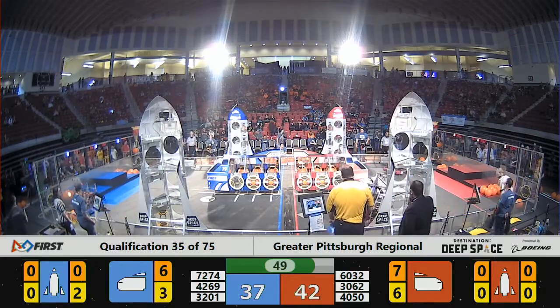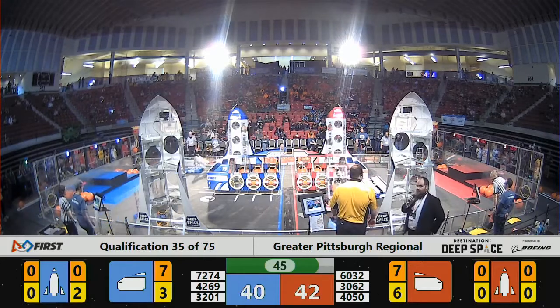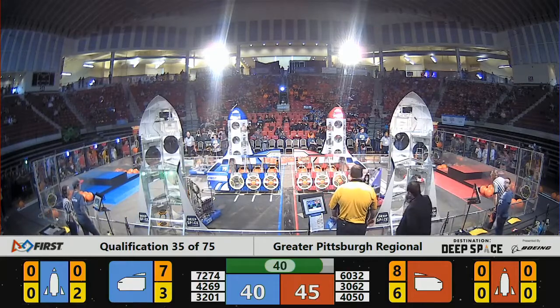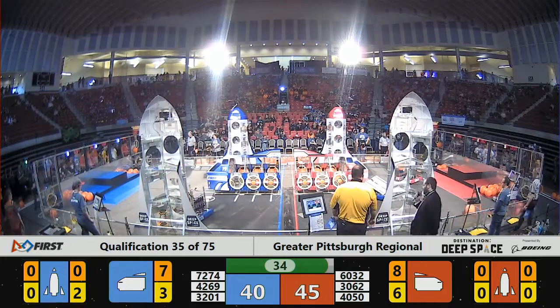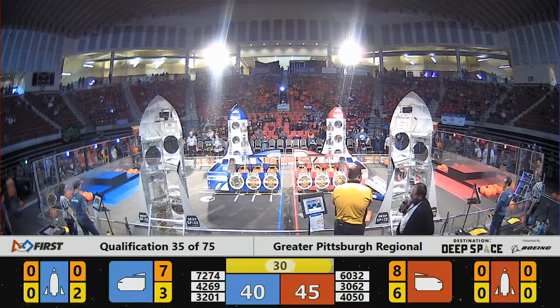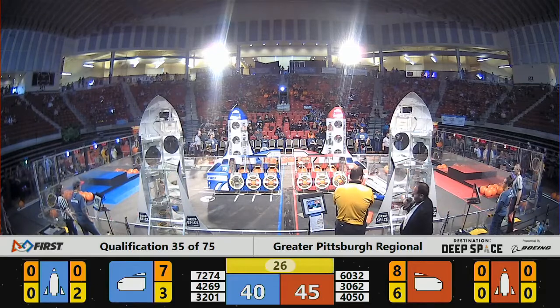Meanwhile, on the other side of the Red Alliance cargo ship, 40-50 is able to deliver another piece of cargo as the Red Alliance pulls ahead by a thin margin of two. It looks like Team 42-69 is still trying to slow down the Red Alliance, while their Alliance partners 32-69 are trying to deliver some cargo into the first level of the Rocket.